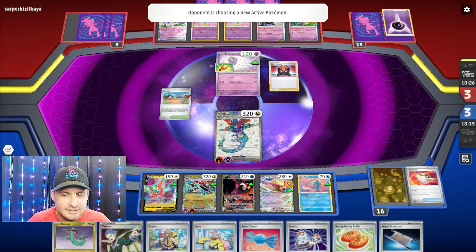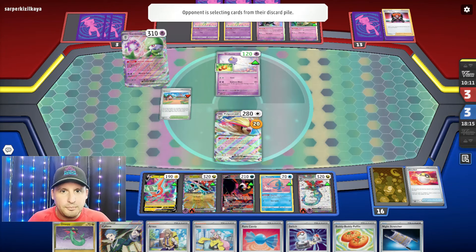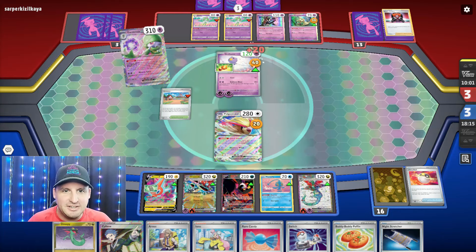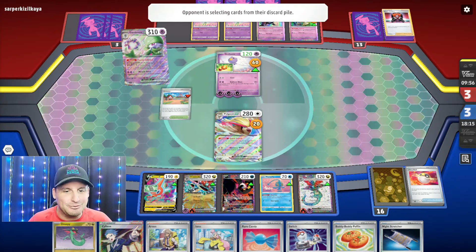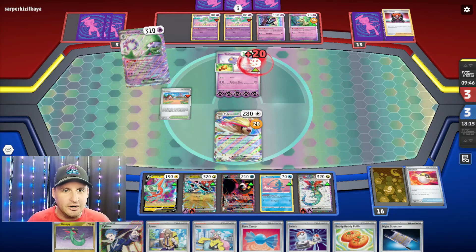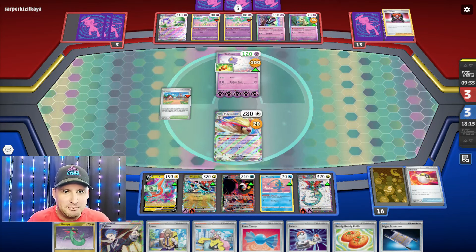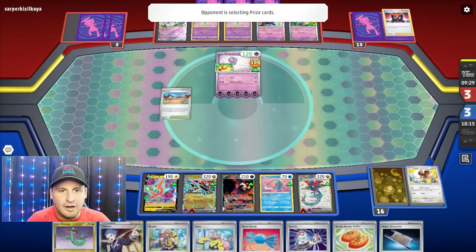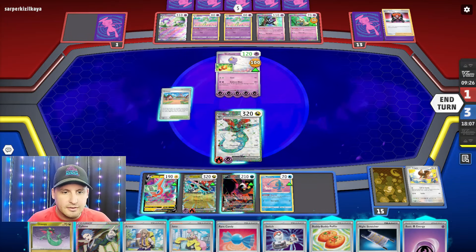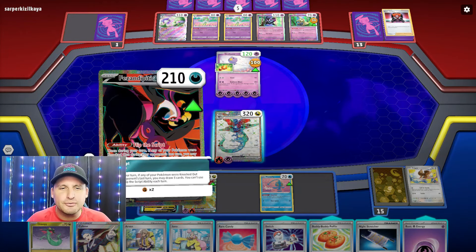They can't even put it on Monkey Dory now because they just attached. They're gonna boss to take two prizes - they're gonna get Pidgey. But here's what I need to do - I can Iono them down to one card. I think that's the best option for me - Iono them down to one card, no boss, just Iono one card. They can do their refinements to try to get other pieces, they hit for 300, I hit for 20, 40 - wait no, I could just boss now!